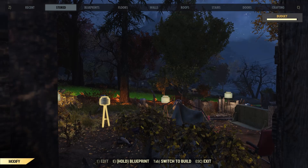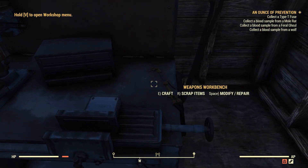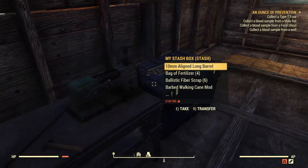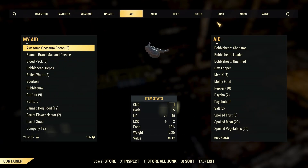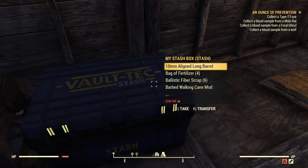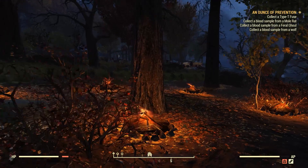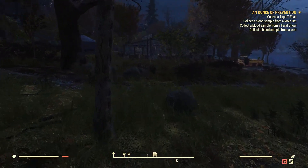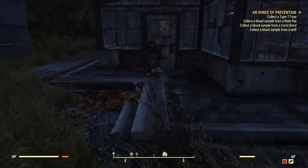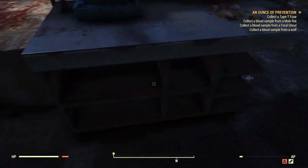There's a chemistry station over there — I might be able to make fertilizer out of all the dodgy meat and food. I'm looking for spoiled fruit and, yes, I should be able to turn that into fertilizer. I've been thinking about my storage space in terms of compression: converting things into caps by selling them, or turning materials into bulk junk — all forms of compression.